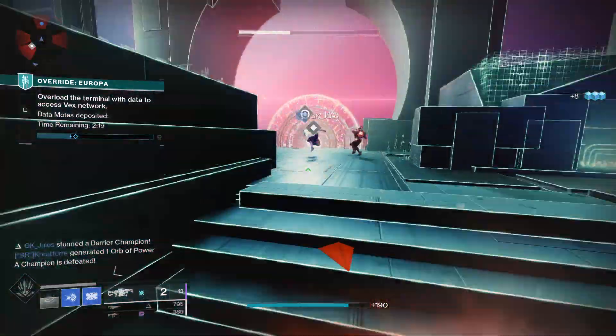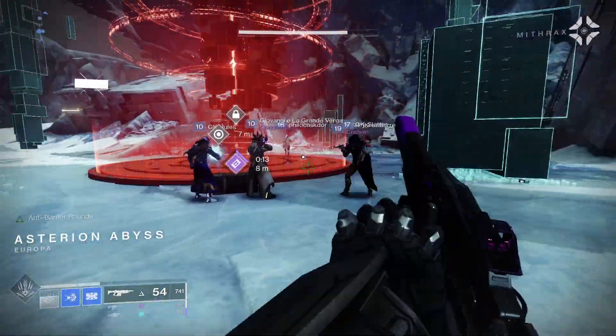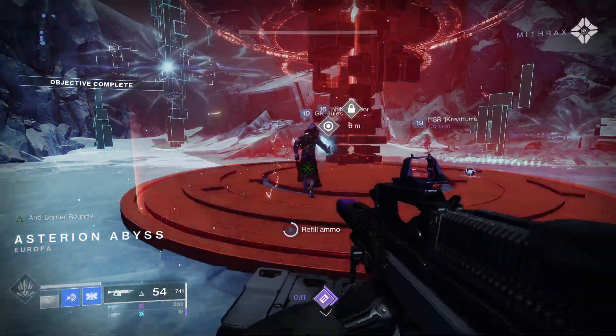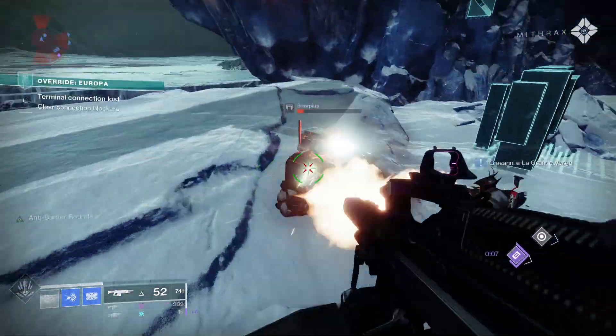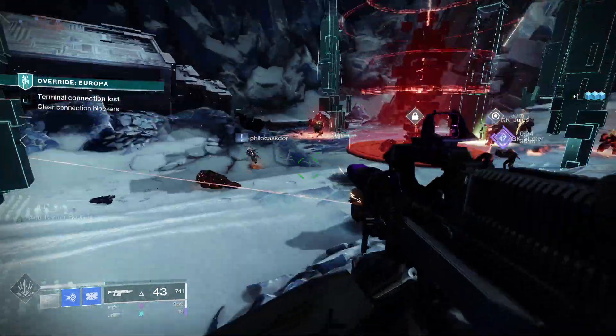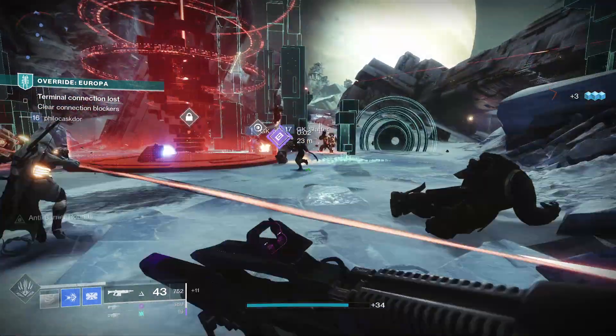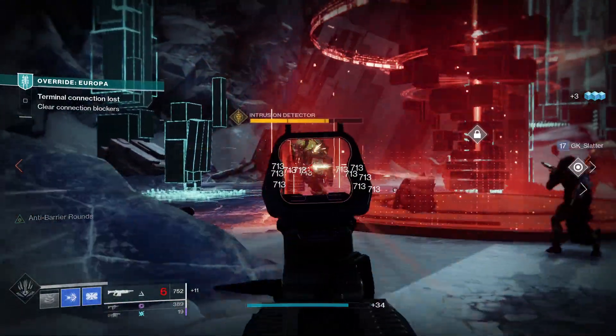Next up let's have a look at the Chroma Rush perks and the god rolls to chase in PvE and PvP. This one can roll with a couple of new perks. First we've got Tunnel Vision — reloading after defeating a target greatly increases target acquisition and aim down sight speed for a short duration. There's also Adrenaline Junkie, where grenade final blows grant bonus damage and handling for a moderate duration.